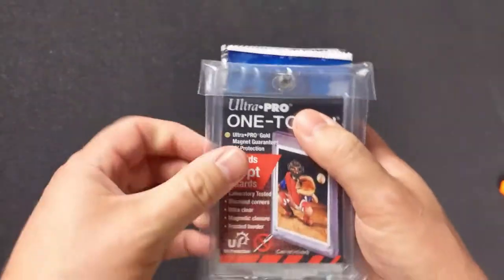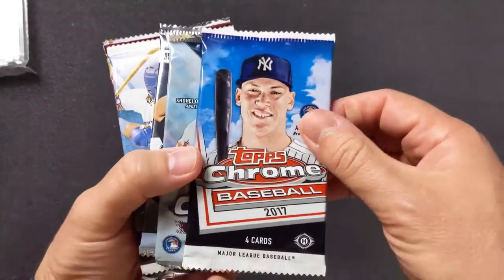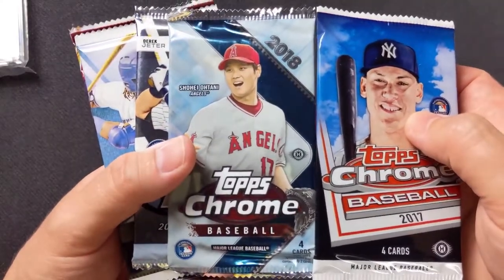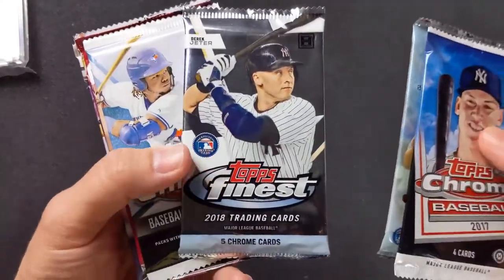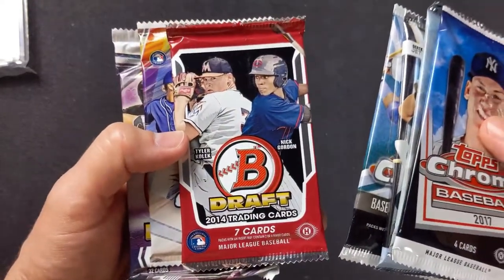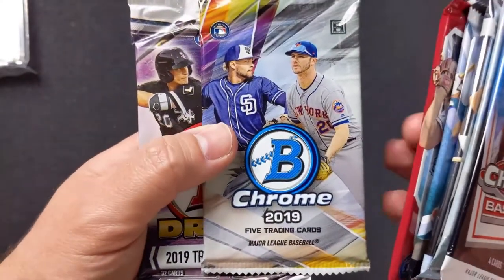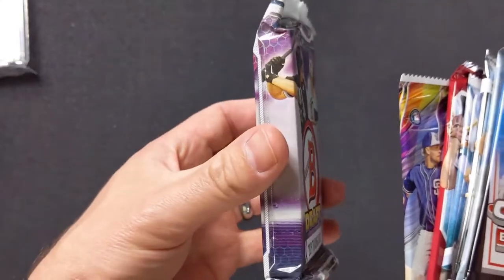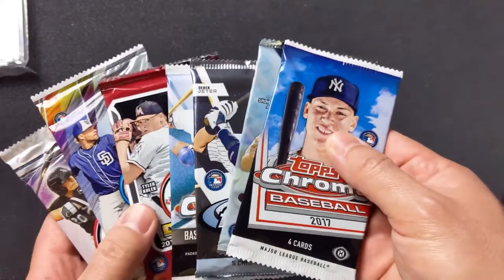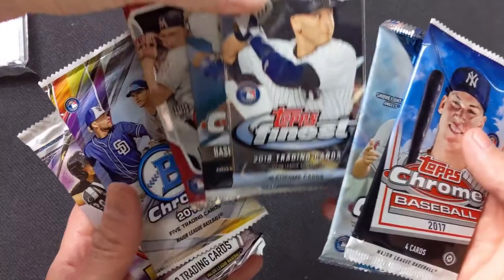So every month it gives you the OneTouch. And we have Topps Chrome Baseball 2017, Topps Chrome Baseball 2018, Topps Finest 2018, Topps Chrome 2019, Bowman Draft 2014 — that's an older one — Chrome 2019, and then the big one, as you can see, is 2019 Bowman Draft. So that's seven packs.